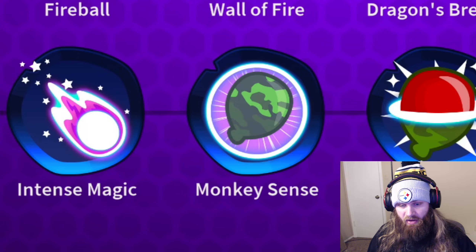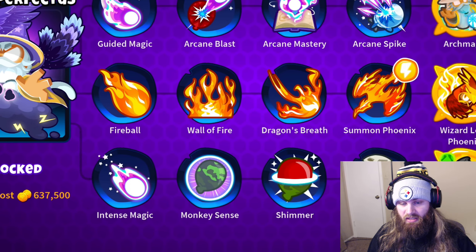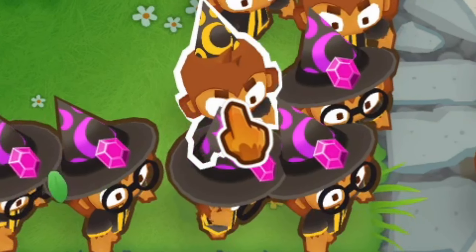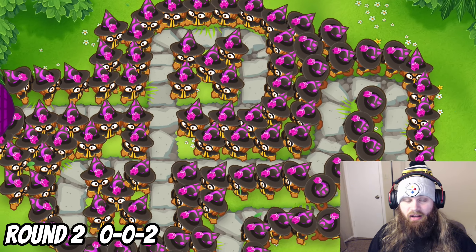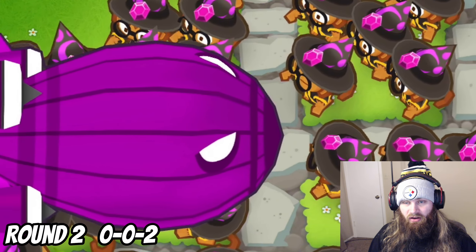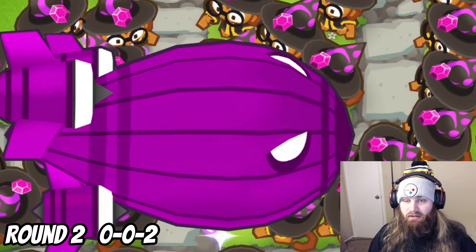To start off, I'm gonna go the bottom pathway and get the camo — the second upgrade, monkey sense. Since we need the camo, I'm gonna upgrade every single wizard monkey to 0, 0, 2. So we get into round two here.